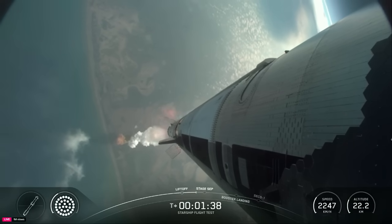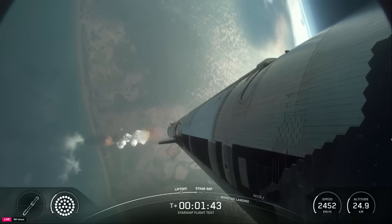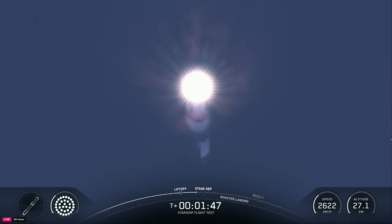Hot staging coming up a little under a minute. We're going to see all but the three center engines turn off on the booster — our version of MECO, most engines cut off. And then just a few seconds later, hoping to see six engines ignite on ship to push it away.